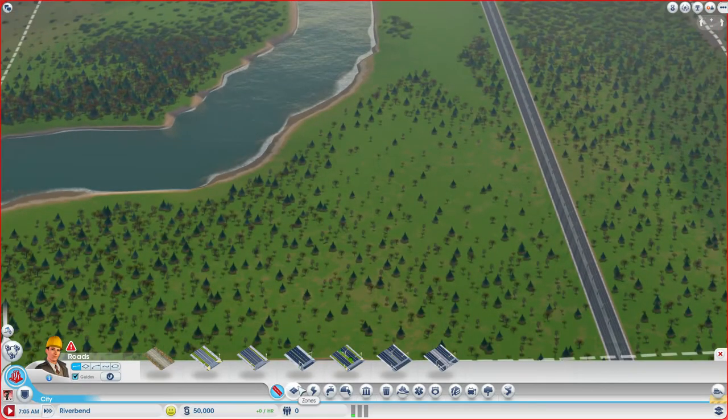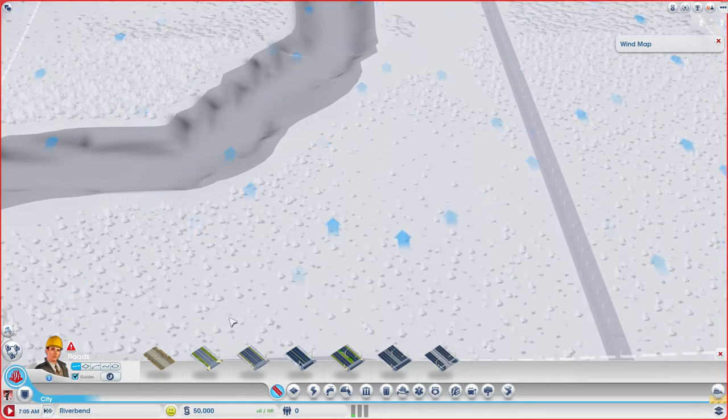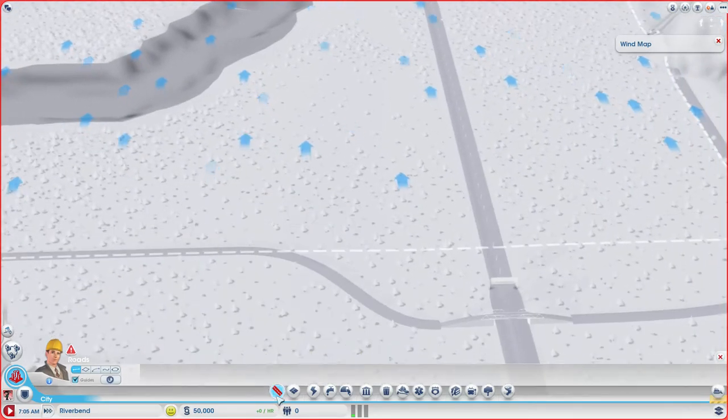Let's see what direction the wind's blowing first. This is where we can see where to put down our sewage plant to start things off with. Wind... there you are. And you're going that way. That's perfect, that's beautiful. Right, so first things first, let's get started with the city.